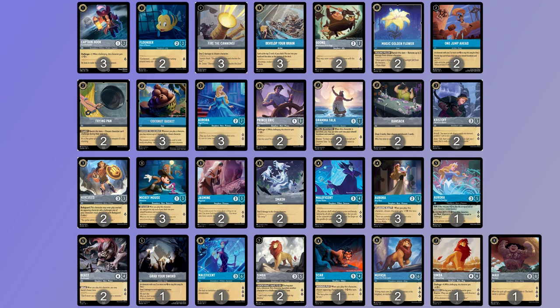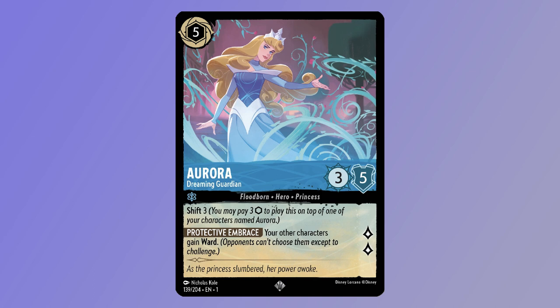Aurora, Dreaming Guardian is a 5-costed Inkable 3-5 for 2 lore, with the classifications Floodborne, Hero, Princess. She has Shift 3 and Protective Embrace — your other characters gain Ward. Aurora, Dreaming Guardian has one job in this deck, and that is to keep your other big hitters out of the firing line of targeted removal. The Sapphire Steel deck is all about ramping up into big dudes, but the larger they are, the harder they fall — it doesn't matter how beefy something is, it's dying to a Dragonfire. Aurora is there to look after everything else on the board.